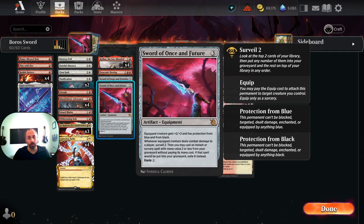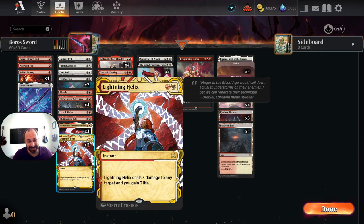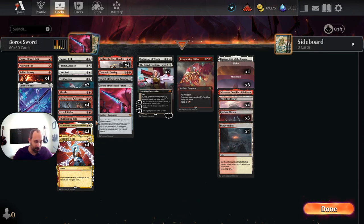Sword of Once and Future is more what we want to be doing. If we're tutoring for a sword, this is probably the one we're going for, unless we're playing against red or green colors where we need the protection. We have a lot of 1 and 2 mana instants and sorceries in this deck. This one gives us +2/+2, protection from blue and black. Whenever a equipped creature deals combat damage to a player, you may cast an instant or sorcery spell with mana value two or less from your graveyard without paying its cost. From here, we want to be replaying Lightning Helix — that was the card I thought maybe makes this deck playable in standard. We've also got Obliterating Bolt, Abrade, Fateful Absence, Destroy Evil, Flame Blest Bolt, and Play With Fire.